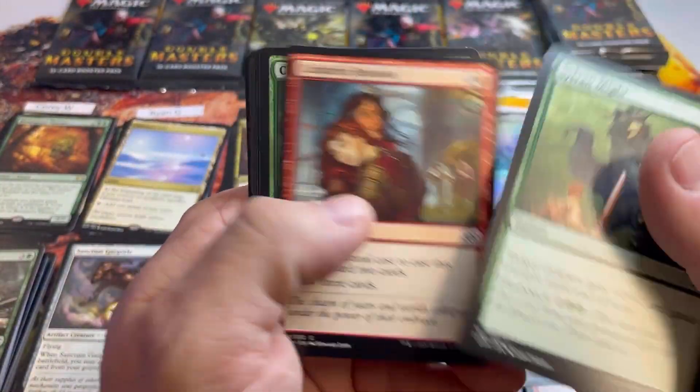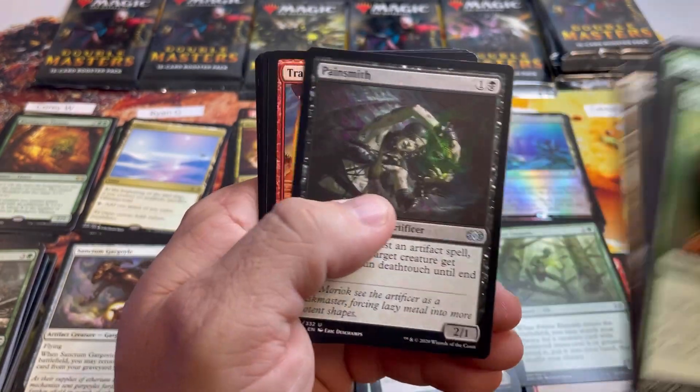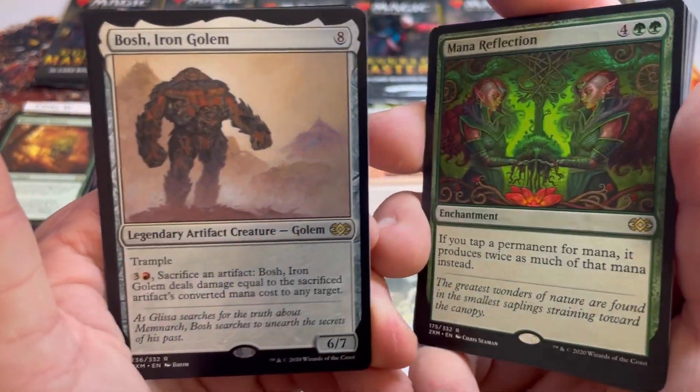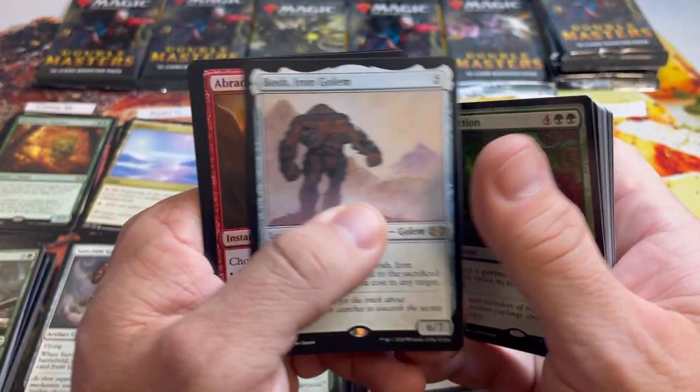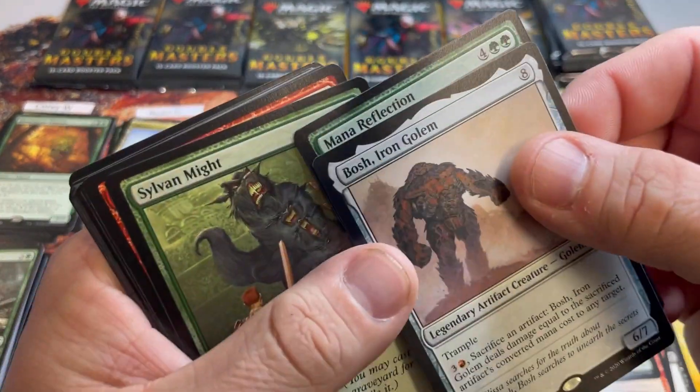Pack number three for Aaron. Mana Reflection — nice rare. Bosh — there he is, that's a big rusty beefy boy. That is 14 for this pack. Aaron's running total is 31. Very nice.